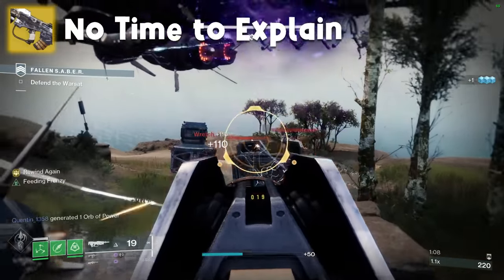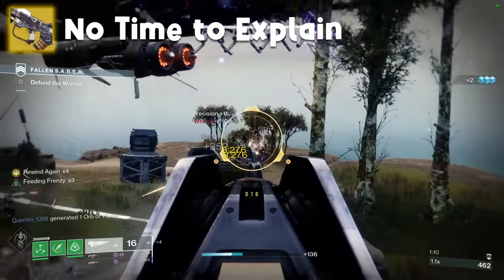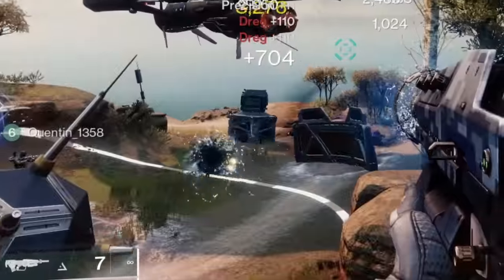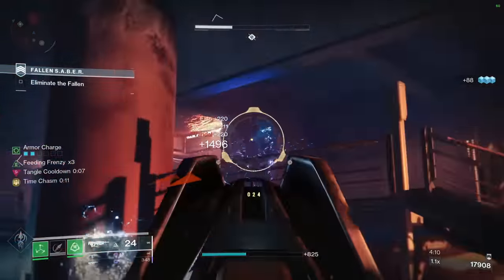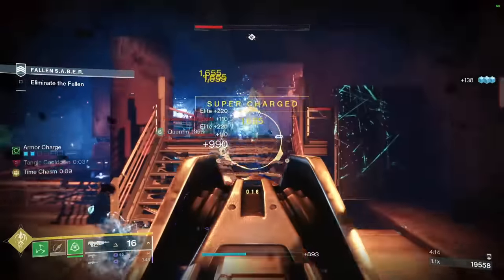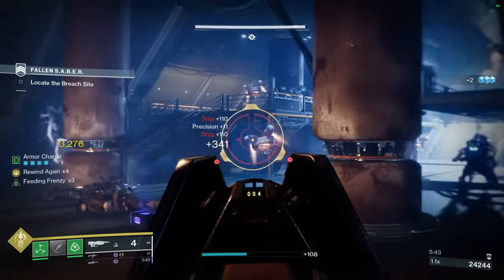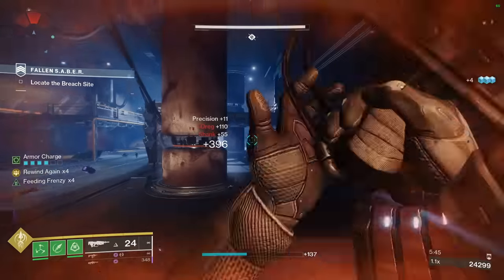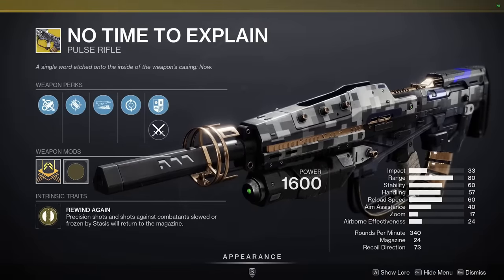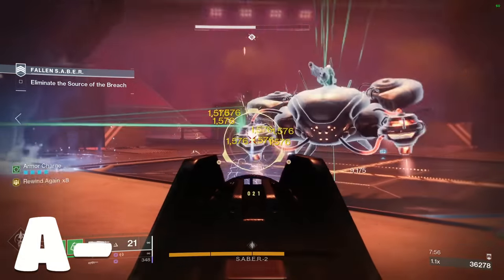No Time to Explain — precision hits refund ammo and generate stacks of Rewind Again. At 10 stacks, you gain a little turret that shoots stuff. The actual damage this does isn't anything to write home about, but the refunded ammo makes this thing really useful in Nightfalls. I feel like this should have been a stasis weapon too, especially since you can also gain stacks by shooting enemies slowed or frozen by stasis. Solid weapon — I think this is just about A tier.